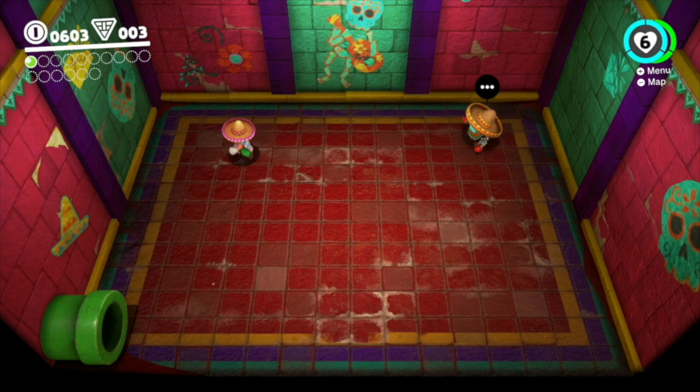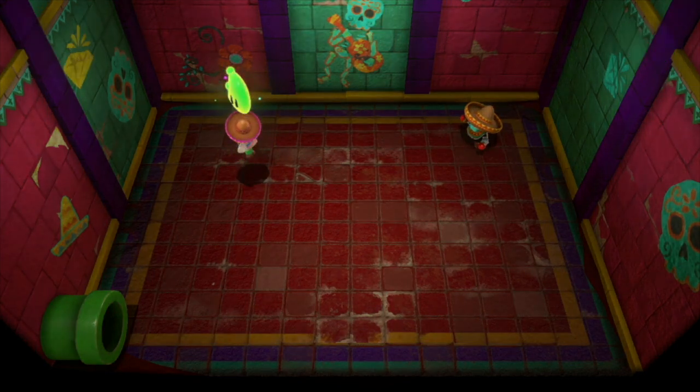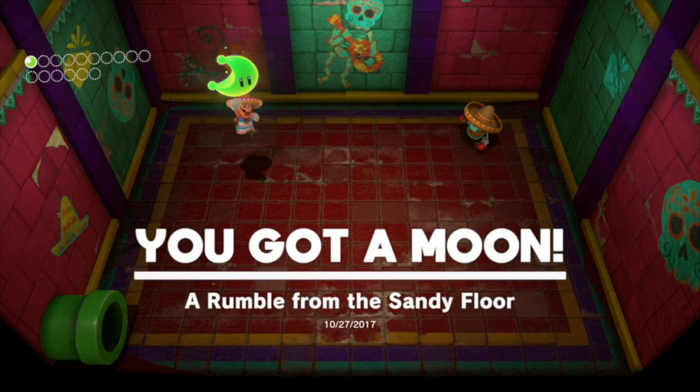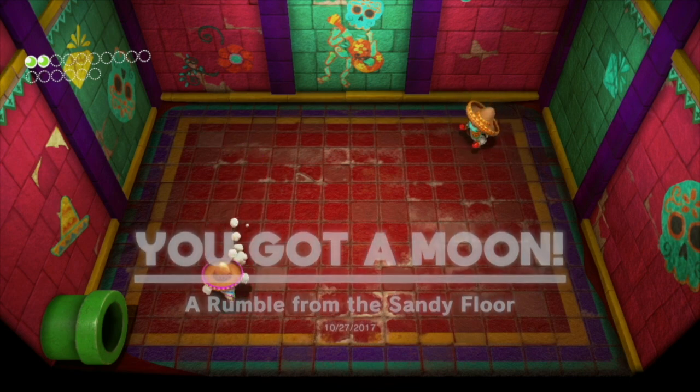Now what you don't know, and what he doesn't tell you because he's a git, is that you'll need to ground pound the tile to be able to reveal the moon — and this is us doing it here. So the easiest thing you could do is just check out which tile we've just done a ground pound on and do the same thing, and you should pick up a rumble from the sandy floor.